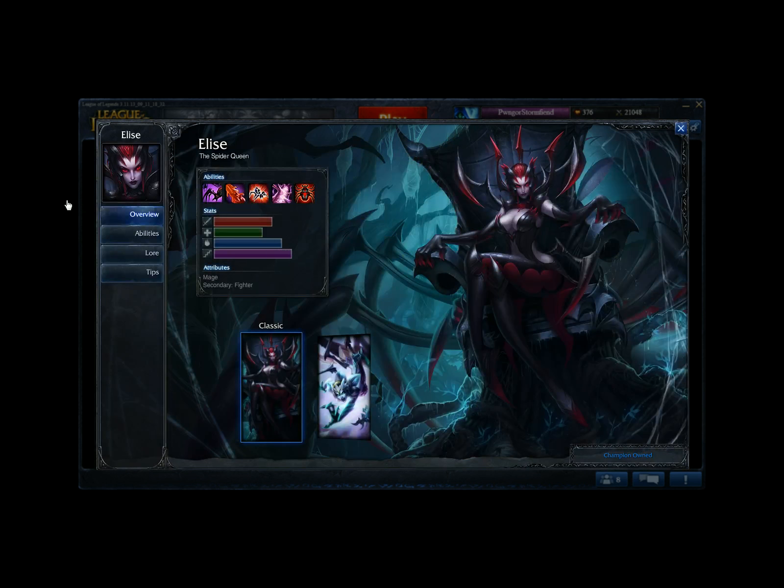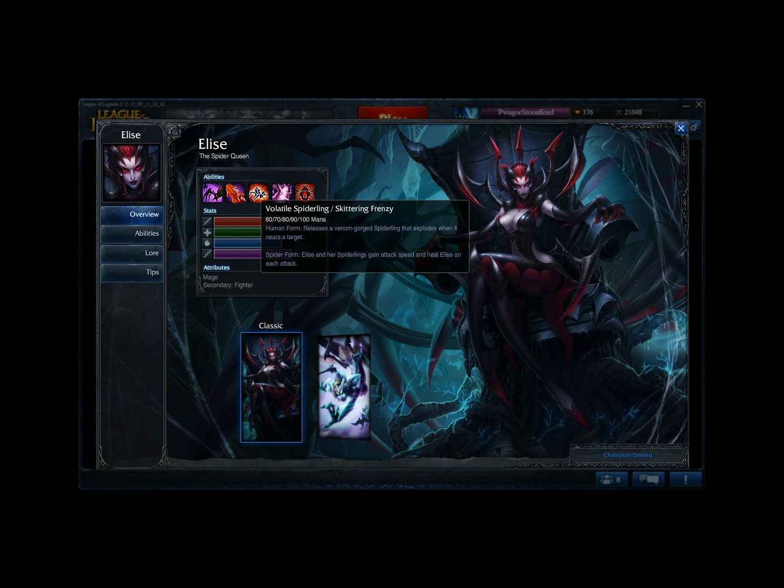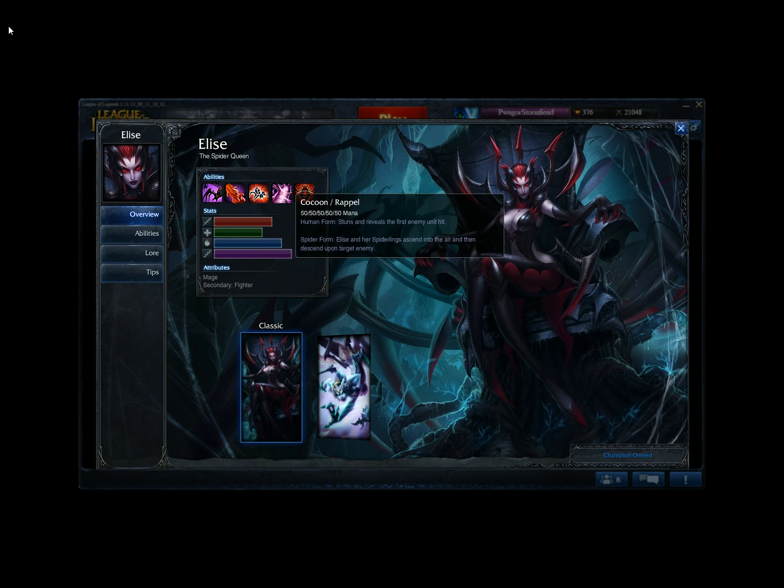Moving on from Cassiopeia, we have Elise. Elise is an interesting champion — her ultimate lets her switch between two forms: spider form and human form, and her abilities do different things based on her form. Her passive gives her spiderlings when in spider form. She's also melee in spider form instead of ranged. Spider form gives her additional magic damage on attacks and movement speed. Her Q in spider form does percent current health damage, and in spider form her Q is a bite that does percent missing health damage — so you poke someone down and then execute them with it.